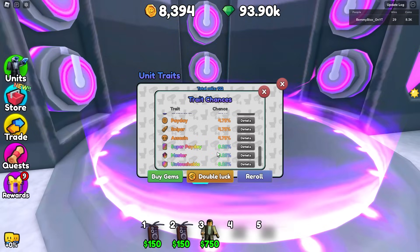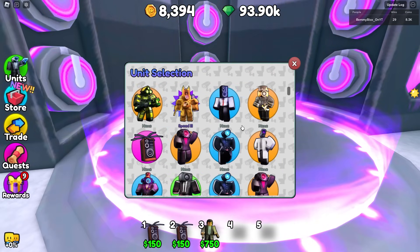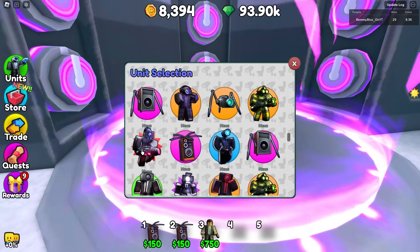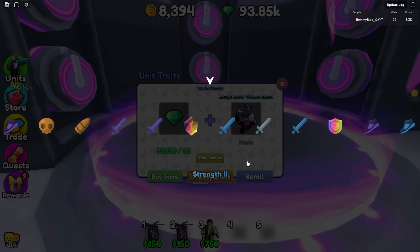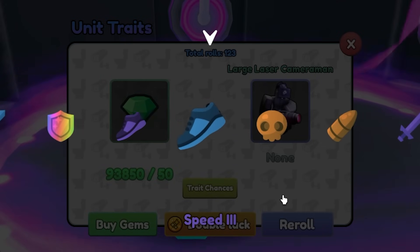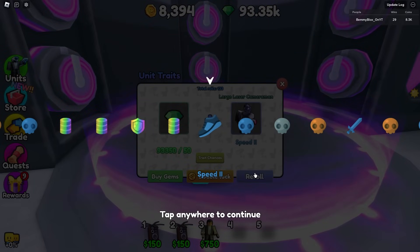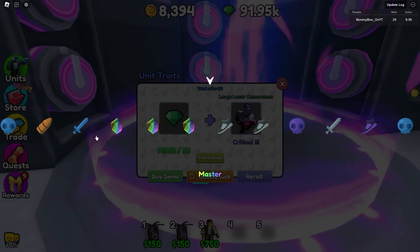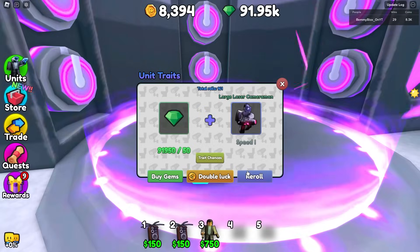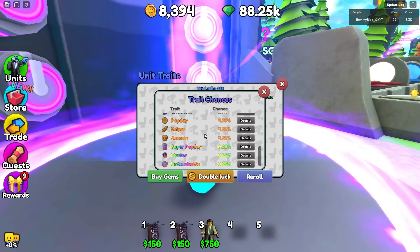You guys know the vibes — it's broken, I love it. Moving on. Now I need Payday or any of the three rainbow traits. Let's try on the Large Laser Cameraman. Starting at 123 total rolls. The probability feels fake — four rainbow traits showing up in a row is wild. After 100 more rolls — we got Payday at 235 total rolls!